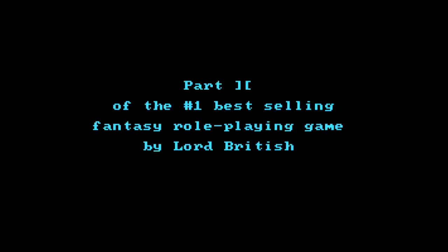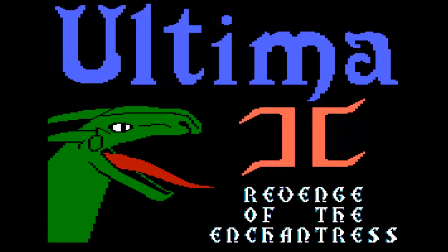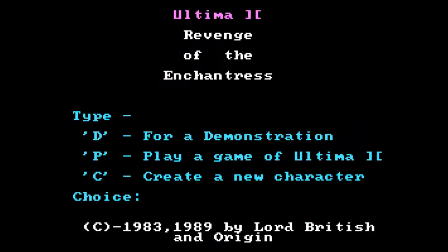Welcome to a playthrough of Ultima 2. This game takes place straight after the events of Ultima 1, after we defeated the evil sorcerer Mundane. Somebody wasn't happy about it — the Enchantress — and she's out for revenge.